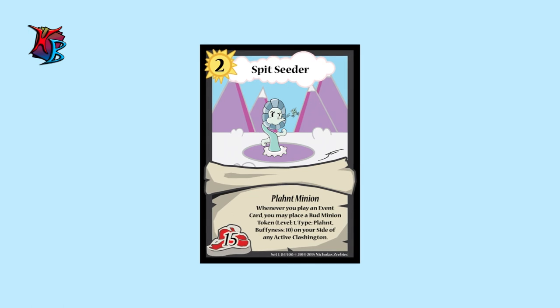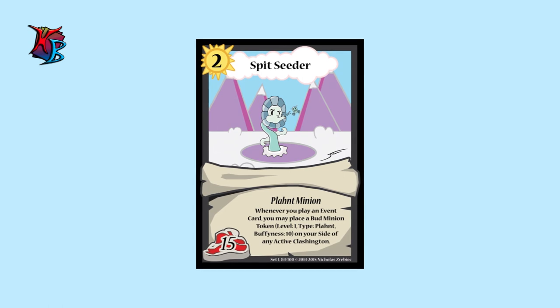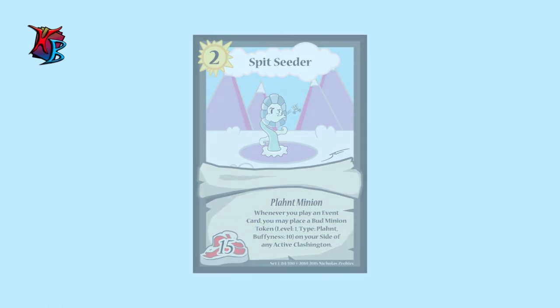At number 7, we have Spitseeder. A unique variant of Flower Buddy. Spitseeder proves its worth as long as you barrage the opponent with events. If you also have ways of buffing up its tokens, Spitseeder can cause clashes to be called much quicker.